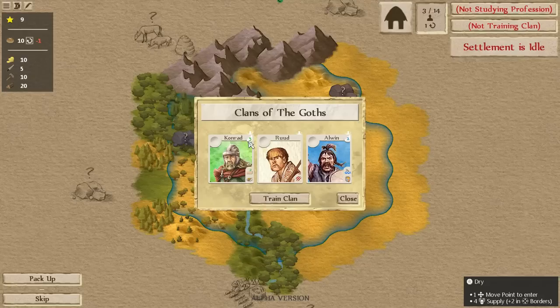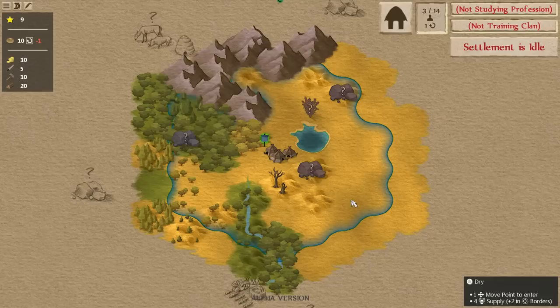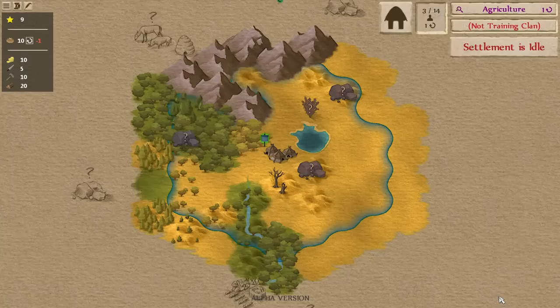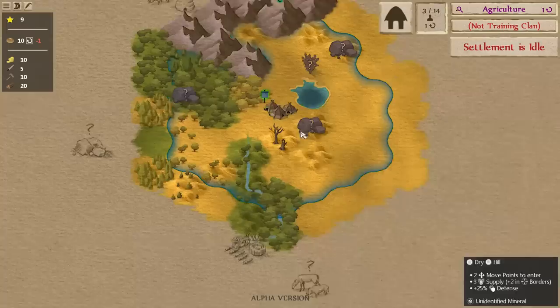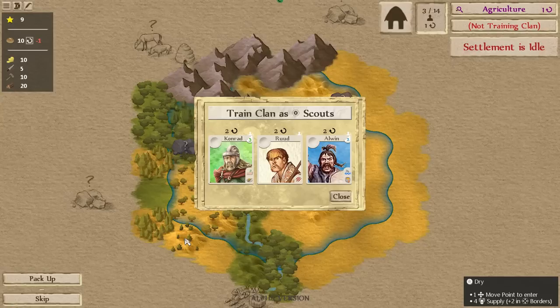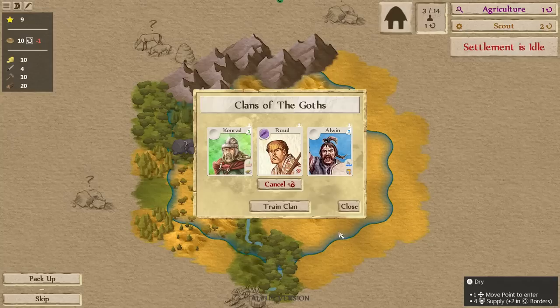Since we have Conrad at level five agriculture, we'll pick our studying first before picking training. We'll go for farmers next to get that apiary up quickly. For training, we don't have a super concrete plan yet, but since there are no deserted locations to find, a scout might still be useful to see what's around. Rude is probably the best choice for scout — Alwyn is afraid of water, which means crossing rivers is problematic, and we already have plans for Conrad as farmer.